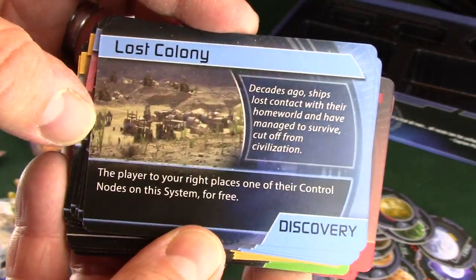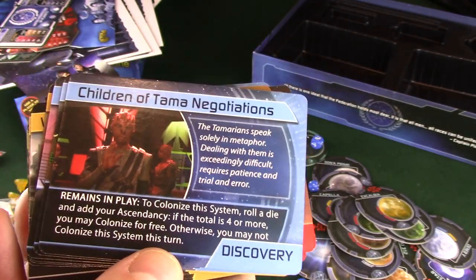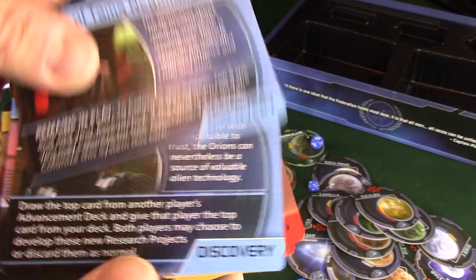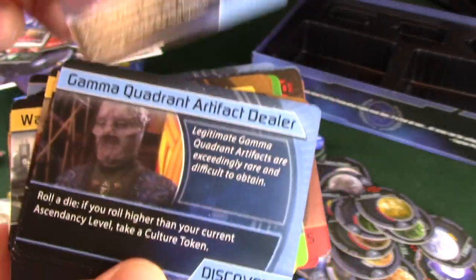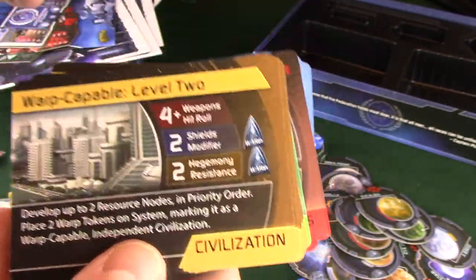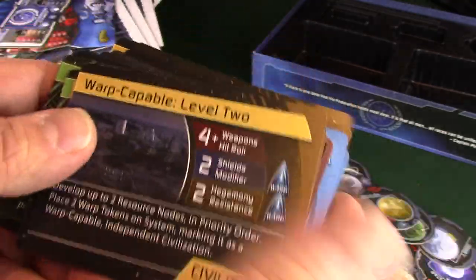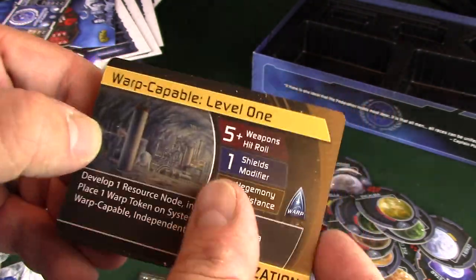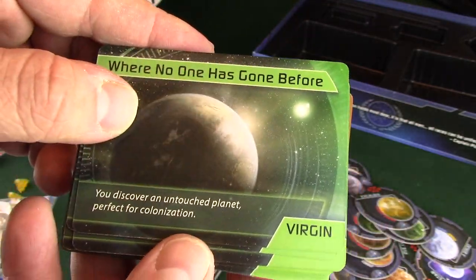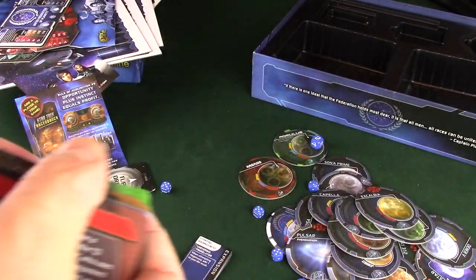Iconian Ruins - that's where the data thing was. Curlan Artifacts - that's a good episode. Lost Colony - player to your right places one control node on the system for free. Binar Technicians. Children of Tama Negotiations - they spoke in parables, Darmok and Jalad at Tanagra - I love that episode. Orion Trader. The Traveler - Wesley Crusher, Wil Wheaton's buddy. Gamma Quadrant Artifact Dealer. Pre-warp level zero, warp capable level two, level three. I like that there's different artwork on each one of these. Where No One Has Gone Before - discover an untouched planet perfect for colonization. There's a ton of those. So that's the exploration deck.